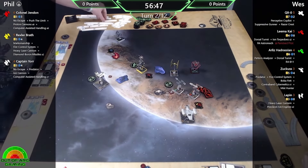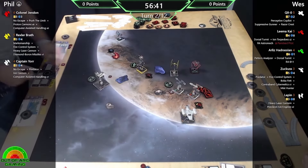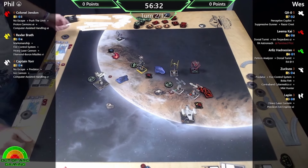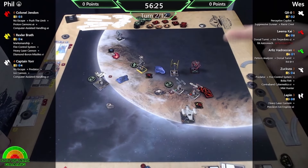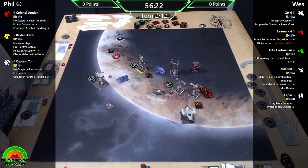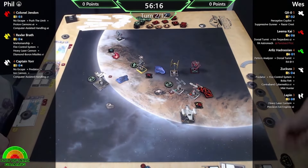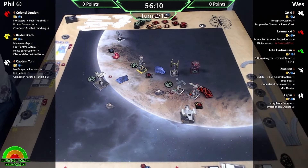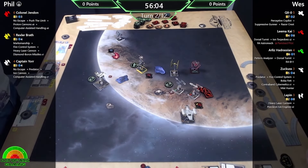This is a Diamond Boron Missile by the way from Rexler into Arlis. Diamond Boron is awesome because you can spend another charge once it hits, and any ship with an equal to or lower initiative than the defender rolls a damage dice and takes a hit or a crit. The problem is because Arlis is initiative four, the only one it's going to affect is Lapin. I misread this - I thought it was at Rexler's initiative, which would have hit Lima as well. But still getting a damage on two ships for one attack.